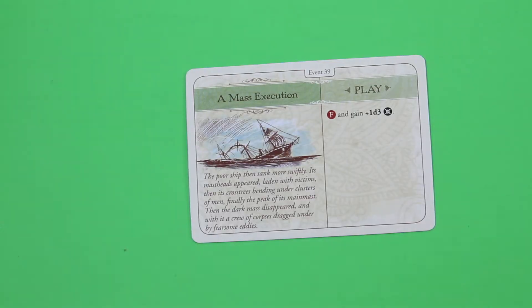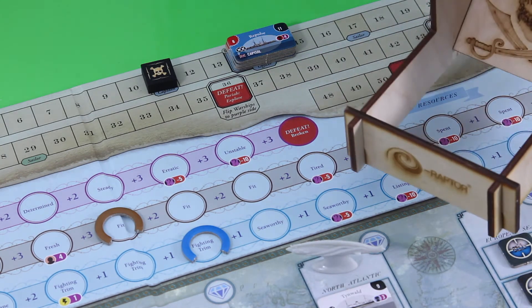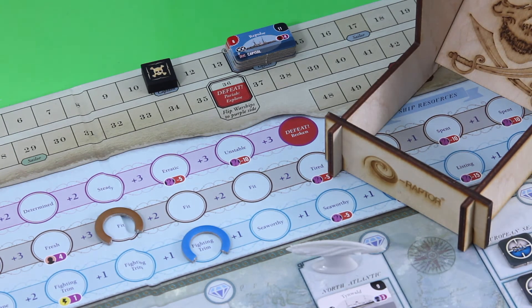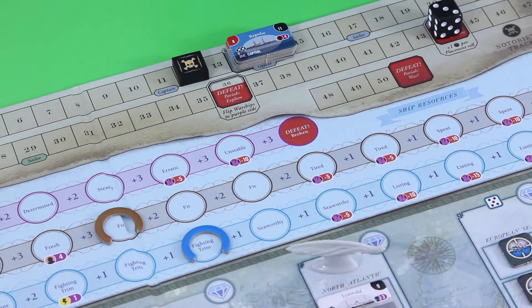Next card — a tough one: 'A Mass Execution.' The card text describes a sinking ship with victims on the mastheads. Fail and gain plus 1d3 notoriety. I'm worried I'll roll a five or six, which would mean three more notoriety points and those blue ships appearing. But no — we're good, that's only one additional notoriety point. Still bad enough.